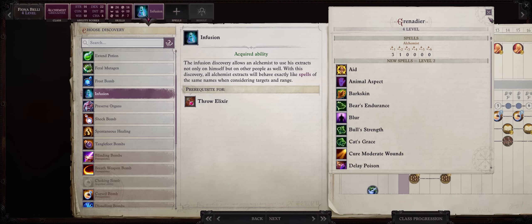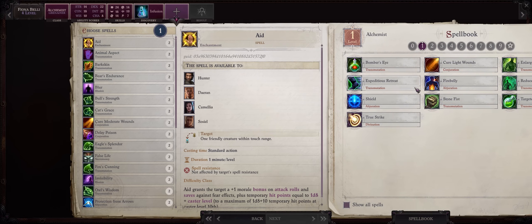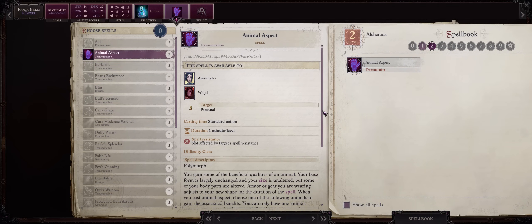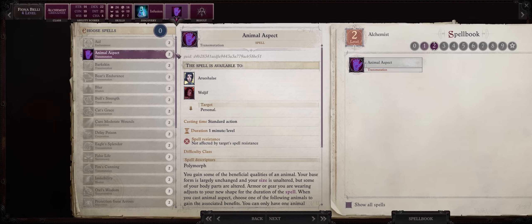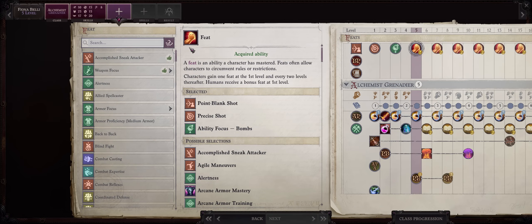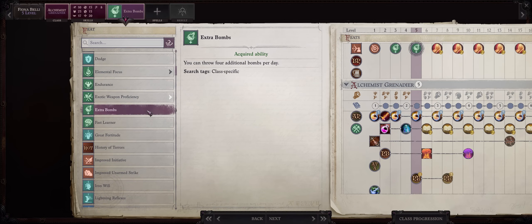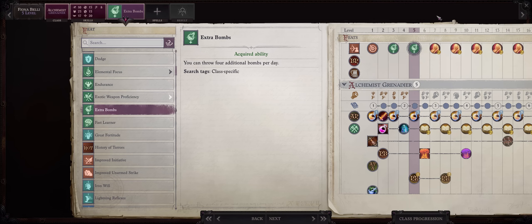Level 3 infusion spells: Shield, True Strike, Enlarge Person. Then at level 2, Animal Aspect — Gorilla is amazing for any of the tripping pets like the dog and the wolf. Remember you can learn more spells by scribing them from scrolls. For your level 5 feat: Extra Bombs. Whenever you pick this — and you can pick it multiple times — you'll get 4 additional bombs per day. This matters because if you want to throw your bombs as much as possible, without Extra Bombs you'll run out very fast, especially early on.